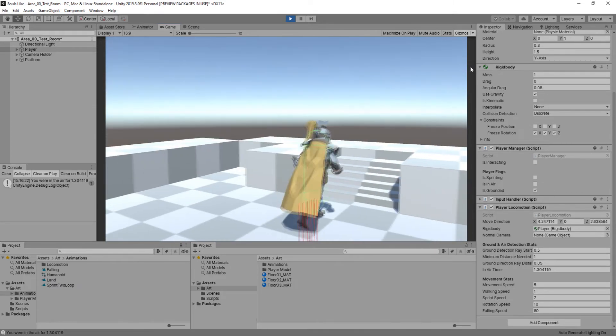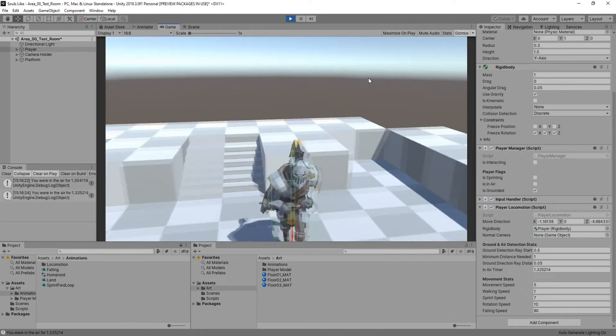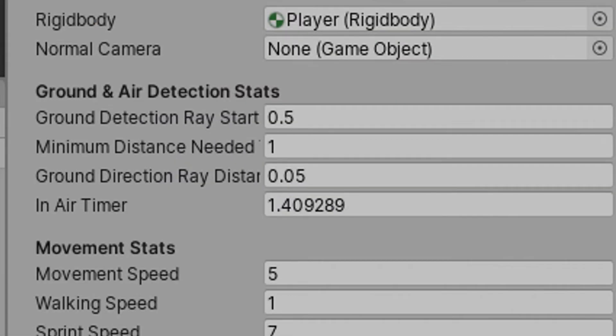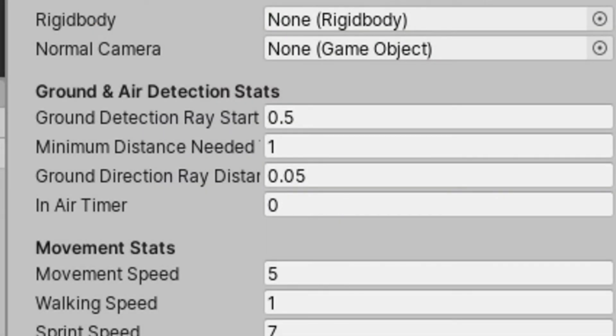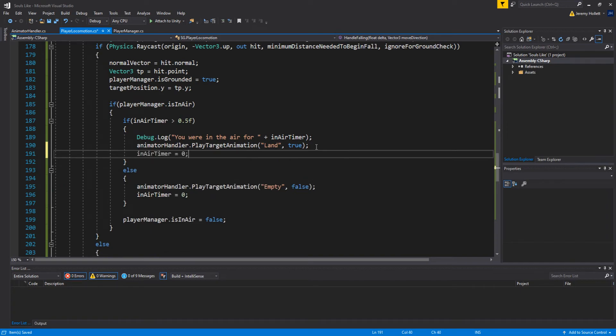But notice the `inAirTimer` is not resetting. Walking up and coming off the ledge, the falling and landing animations play but the timer never resets. Going back into the code — the fix is to copy the timer reset line and also paste it under `animationHandler.PlayTargetAnimation('Land')`, since we forgot to reset it there. Also change that 'empty' reference to 'locomotion' since we're returning to the locomotion state.